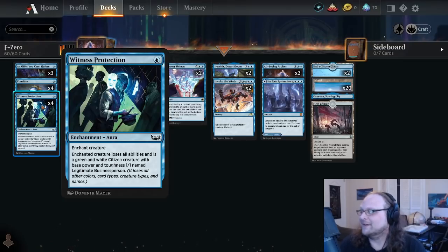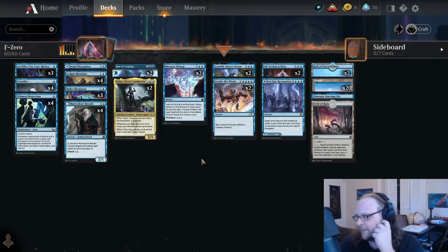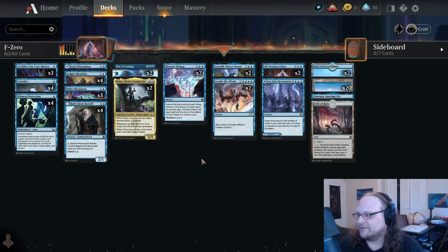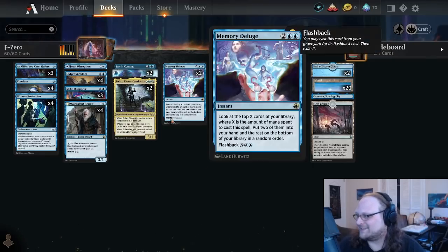Witness Protection is the one I'm more excited about. I called this a Swords to Plowshares earlier — and I mean it. It's one mana, and yeah your opponent can bust it with enchantment removal, but for the most part Witness Protection has been kind of unbelievably good so far. Blue just has one-mana removal right now — it's like Blood Chief's Thirst. It's really not a terrible card.